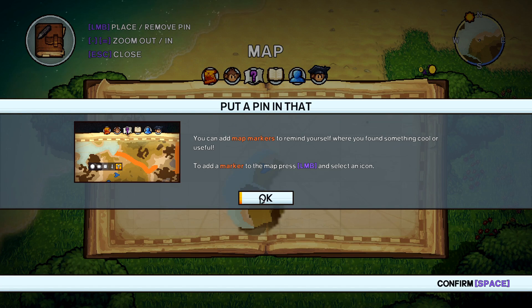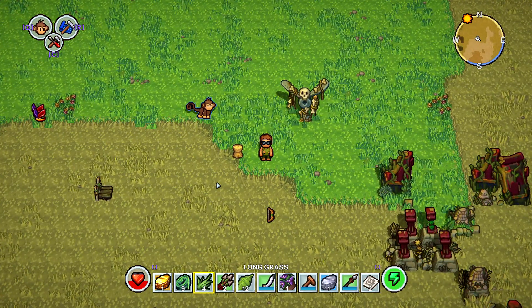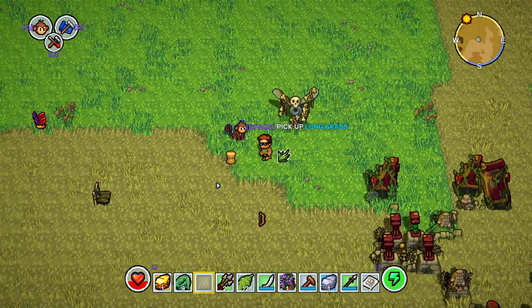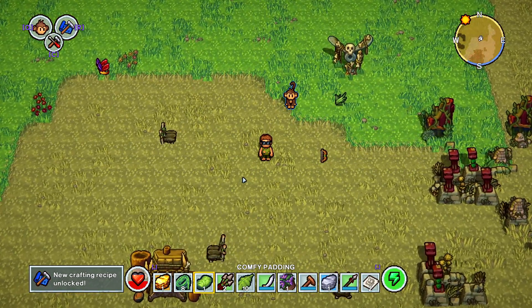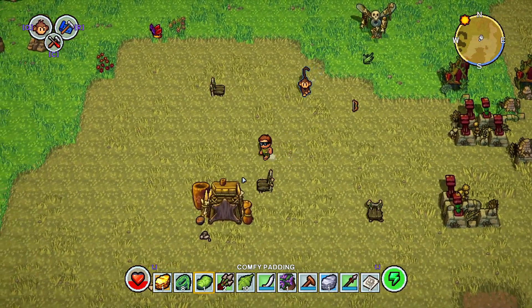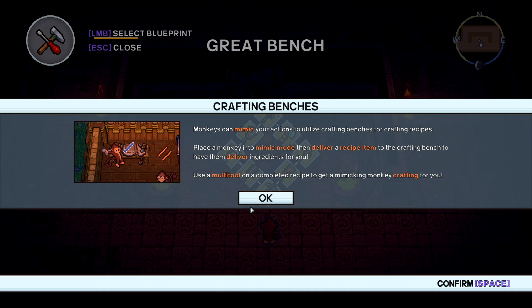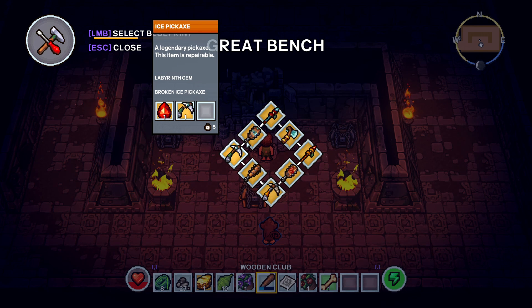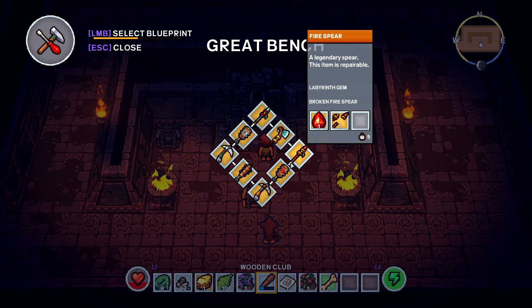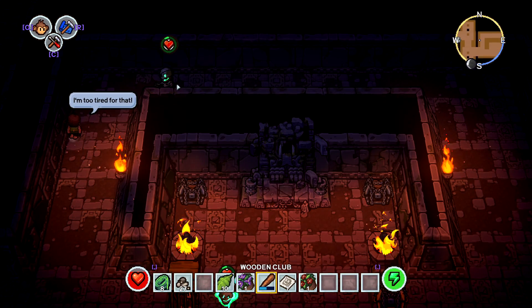As soon as you spawn in, press C to check your crafting menu. Once you start crafting things, you'll see lines branching off into other items — crafting your first item will unlock more things to craft. This eventually helps a lot as there are different food types you can craft at campfires. Inside vaults you might find a labyrinth gem and broken elemental weapons like fire swords. If you find a broken weapon and the labyrinth gem, you can craft them into a brand new weapon.